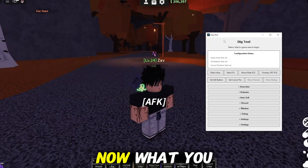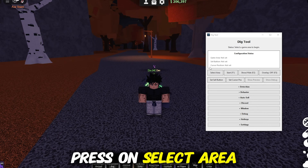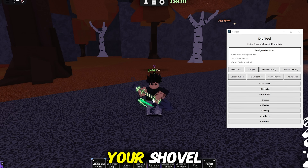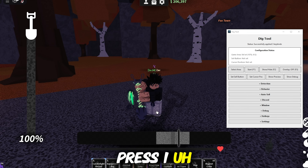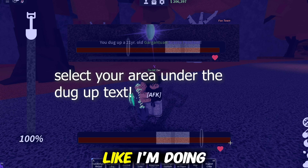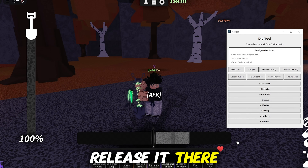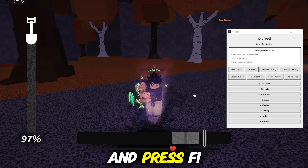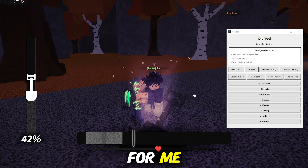Now that we have the dig tool open, press on 'Select Area.' Equip your shovel in the game — press 1 and left mouse click. Then hold your left mouse button and select your area like I'm doing on the screen, then release it. There we go, we selected the area. Now press on your game and press F1 — there you go, it's working.